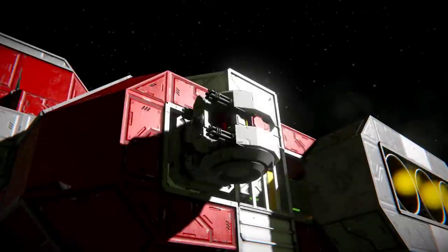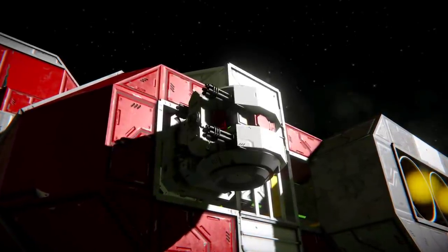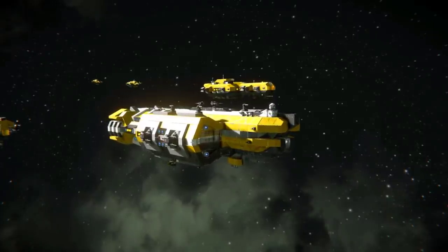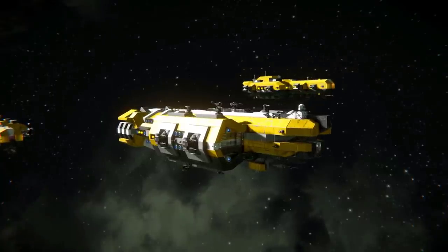For a point defence grid, it's best to have custom PDCs or flak turrets. These can make short work of fighters and bombers. Although cruisers can rely on screening vessels while in fleets, if serving alone they will need to defend themselves against multiple smaller targets.